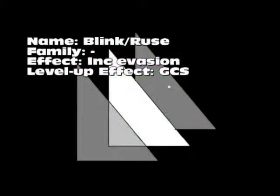Next one is Blink, or Ruse. No family — it increases your evasion. That's about it. Greater chance for success on level-up.